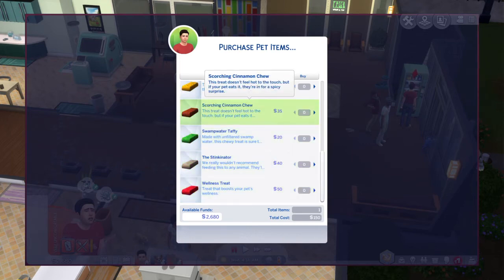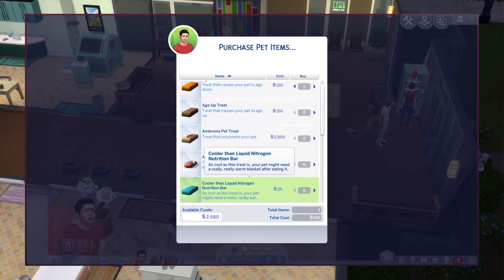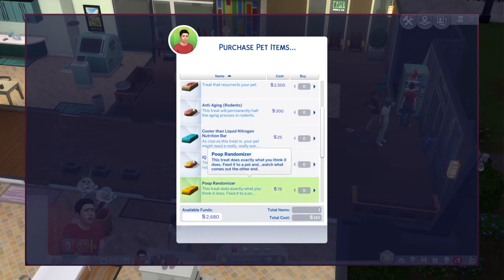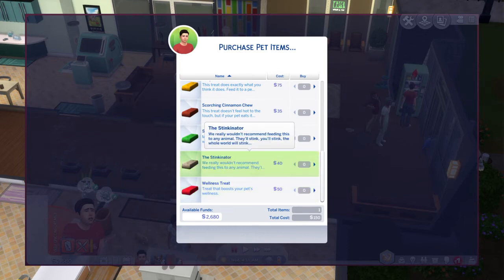Some of these treats are more expensive than others. It's probably the ones at the top, which include: Age Down, Age Up, Ambrosia, Anti-Aging, Cooler Than Liquid Nitrogen, Nitrogen Bar, IQ Limit, Limiture Rodents, Poop Randomizer, Scorching, Summoning Chew, Swamp Water Taffy, The Stinkingnator, and Willingness Trait.